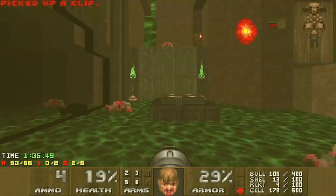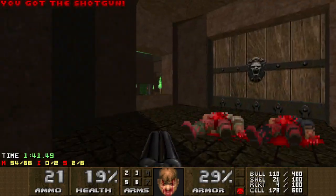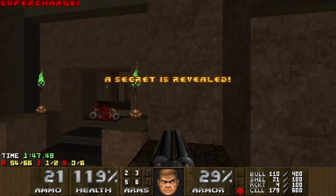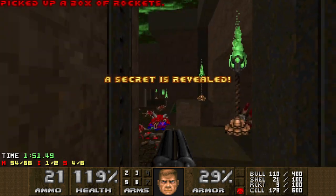Done some clean up. Now we can go and collect some extra secrets. Through here is a differently coloured wall. More souls here, and then an awkward jump to some more rockets.